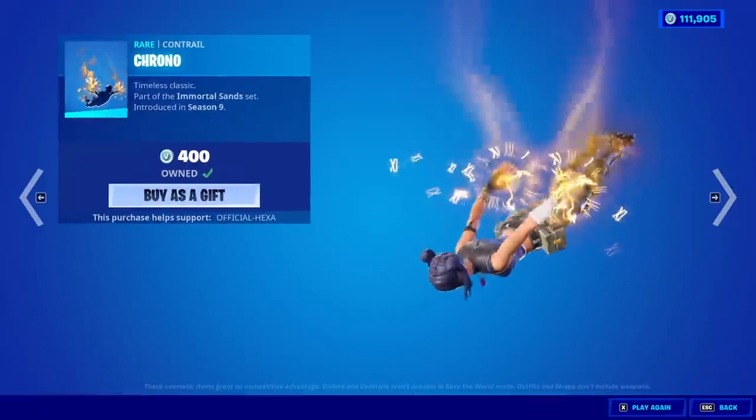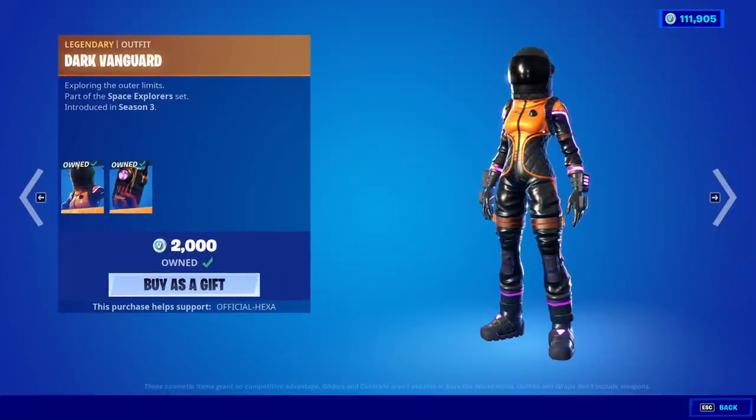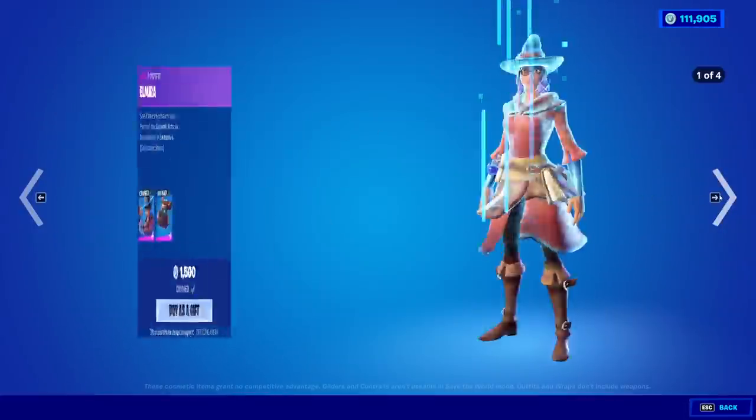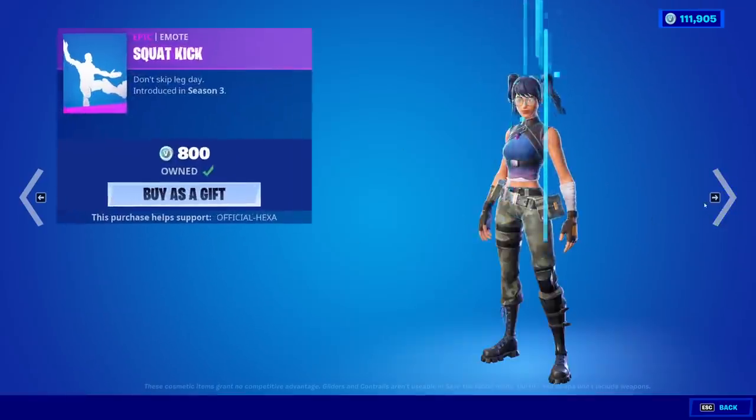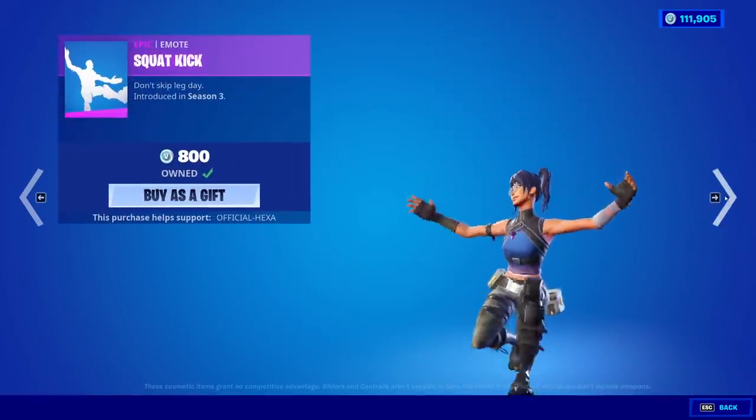The Emblem Wrap and the Chrono Contrail are here. Moving on, we have the Dark Vanguard with the back bling Dark Void, the Elmira skin with the back bling Tome Pouch, and the Squat Kick is also back — great emote.